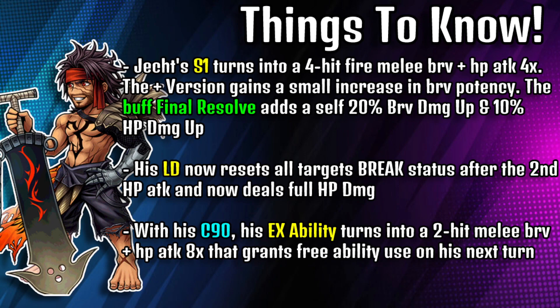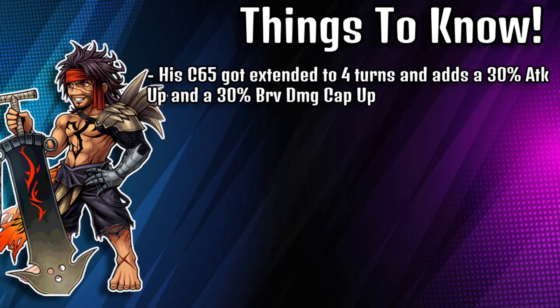We'll first start off with Jecht, with his Skill 1 that turns into a 4-hit fire melee Brave, plus an HP attack 4 times. The plus version gains a small increase in Brave potency. The buff Final Resolve adds a self 20% Brave damage up and a 10% HP damage up. His LD now resets all targets' break status after the second HP attack and now deals full HP damage. With his C90, his ZX ability turns into a 2-hit melee Brave plus an HP attack 8 times that grants free ability use on his next turn. His C65 got extended to 4 turns and adds a 30% attack up and a 30% Brave damage cap up.